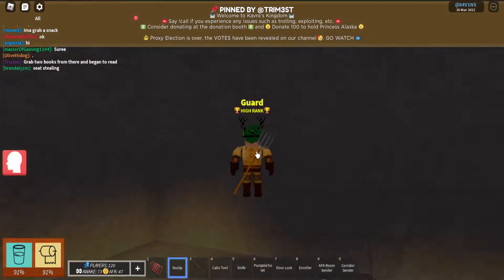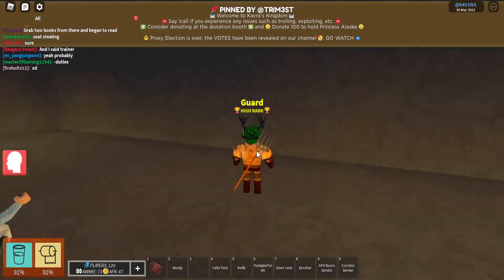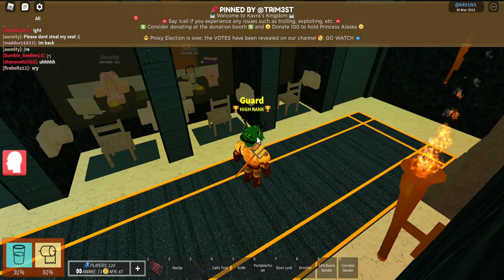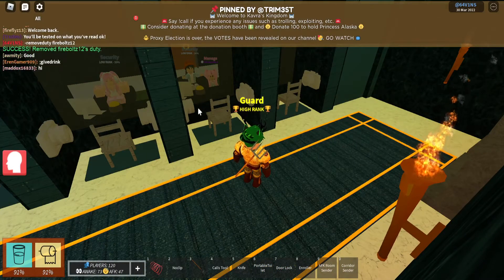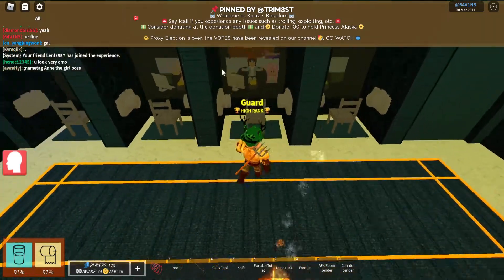Once you go to security, you'll be sent all the way over here. This is where security is. Once you're here, you're going to go over there and say, hello, I would like to go to the waiting room. The waiting room is basically a training place.